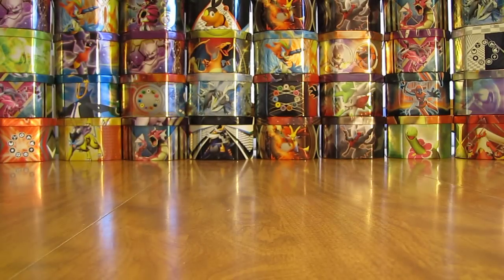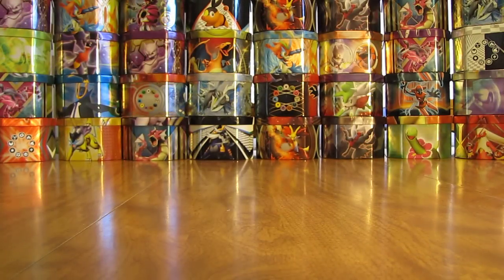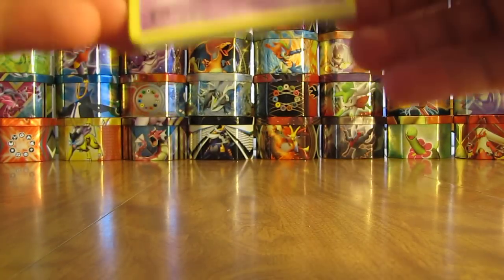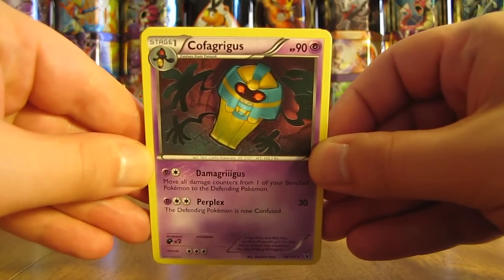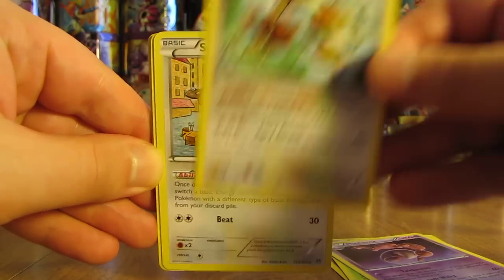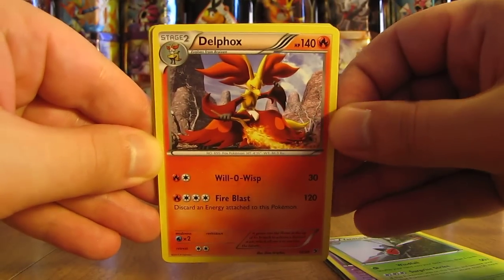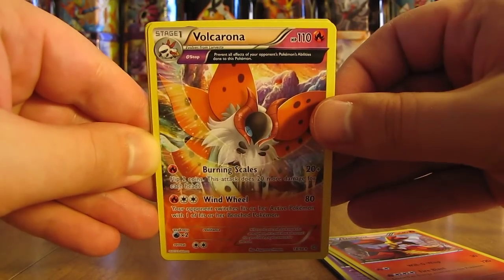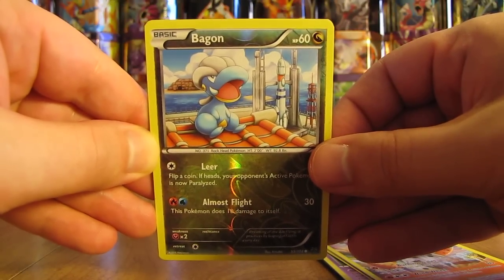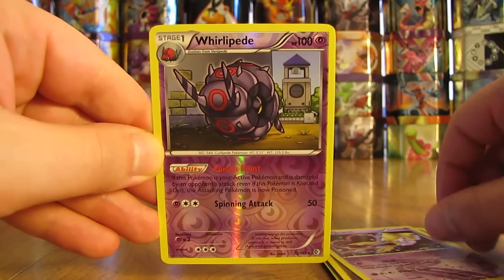Now we're on to the one that says open fourth — rares and reverse uncommons. Just a piece of tape there, and that's really all you need. Cut through that and the cards are well protected inside. There is a Kofagrigus, Maractus, Musharna, Dodrio, Smurgle, Claydol, Yanmega, Delphox, and a Volcarona — that is an ancient trait card — and a Bagon. Now on to the reverse holos: Bagon, which is a common card, Shelgon, a Jirachi Radiant Collection card, and a Whirlipede.